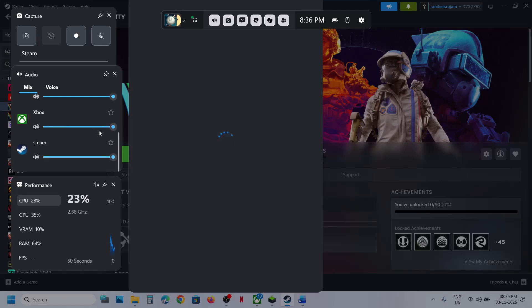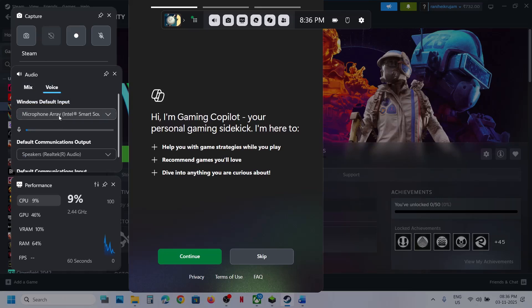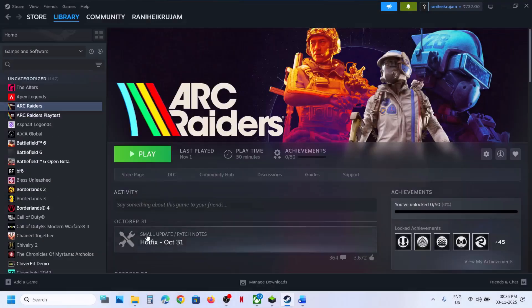Scroll down. If you see the game running, make sure it is not on mute and it is set to 100. You can also go to voice and then select your microphone and your speaker. From the drop-down option, make sure that you select the right audio device.